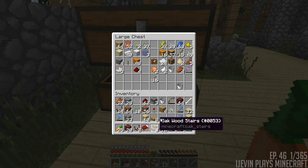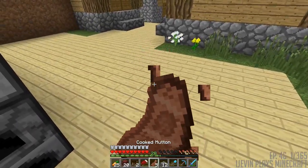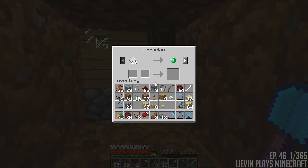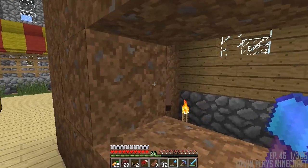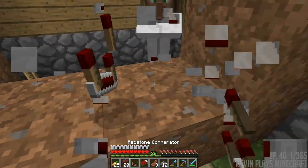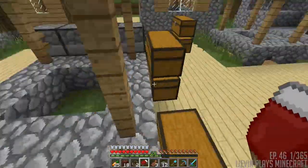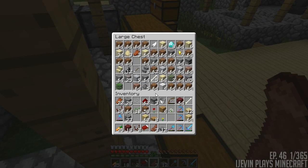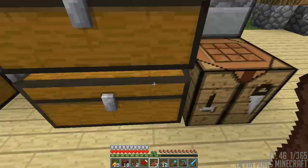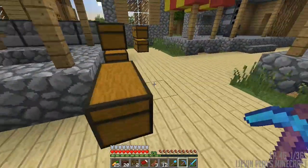We actually have to either give these guys enough food to become willing, or we can trade with each one of them and unlock one trade. If we unlock one trade they will become willing enough to breed. So 11 leather and some paper — I might have that. I know I have the paper, I just don't know if I have the leather. There we go — we have both of those, okay, let's do this.